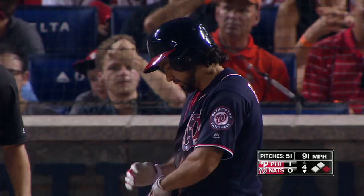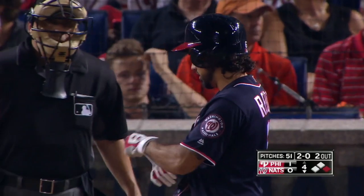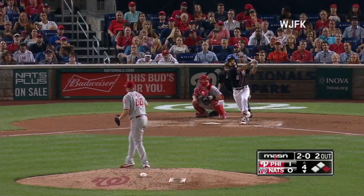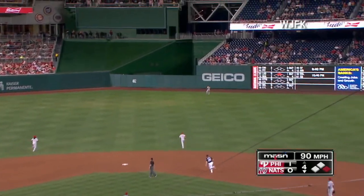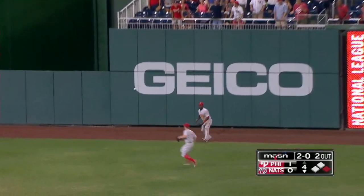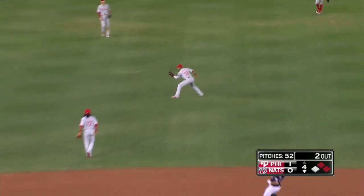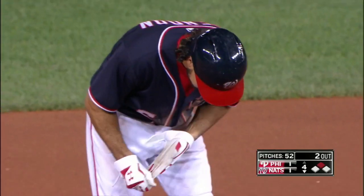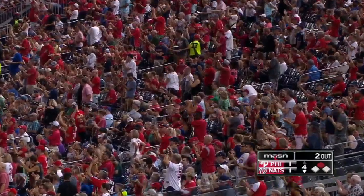In the fourth inning, Roark gets some support. There's a man on first and a 1-0 Phillies lead. Anthony Rendon facing Jake Thompson — swing and a drive to right center field, deep. Herrera going back to the warning track, he leaps at the wall. It's off the top of the wall! Murphy's already rounding third, heading home. Rendon just missed a home run, settling for an RBI double off the top of the wall in right center.